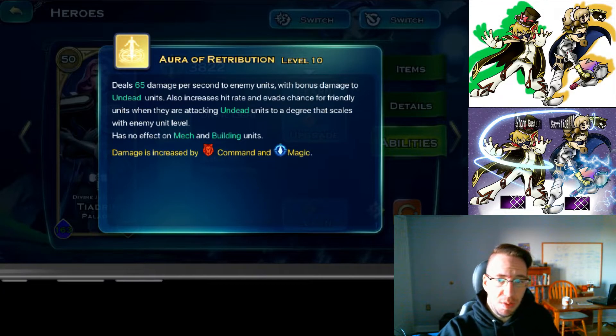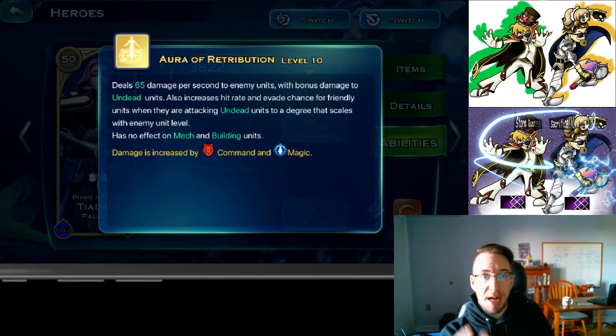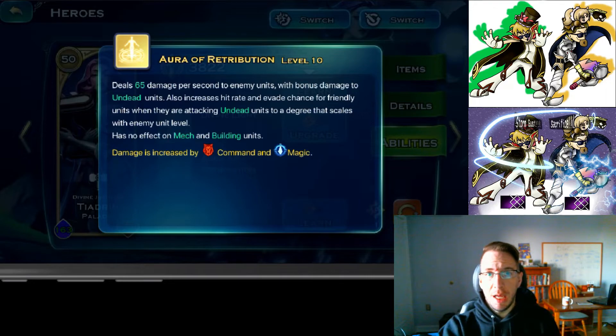With the hammer of zeal weapon that increases damage to summon units by 200 percent, that also gets affected by this aura. Say you're fighting Lich and they're using spiders — those spiderlings are now going to take 200 percent additional damage from this aura. It might not just straight up kill those mini spiders, but it's going to deal damage that adds up over time and makes it easier for all your other troops to clear them out.